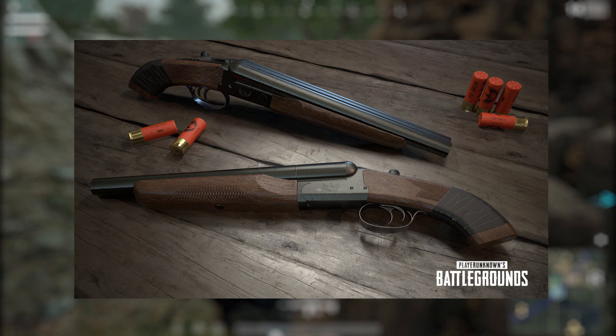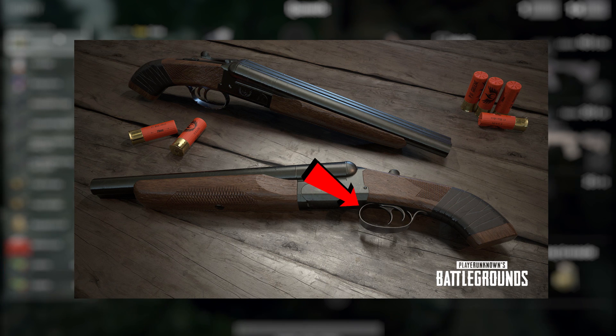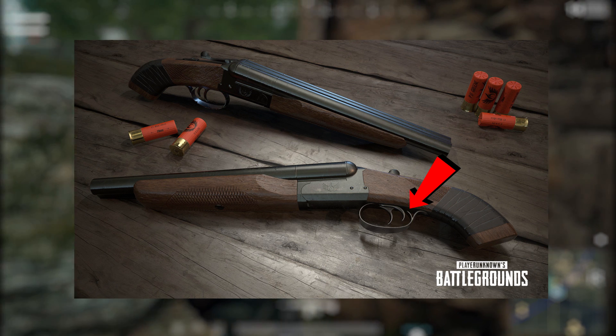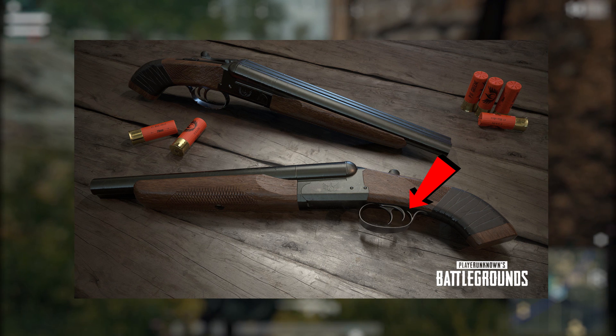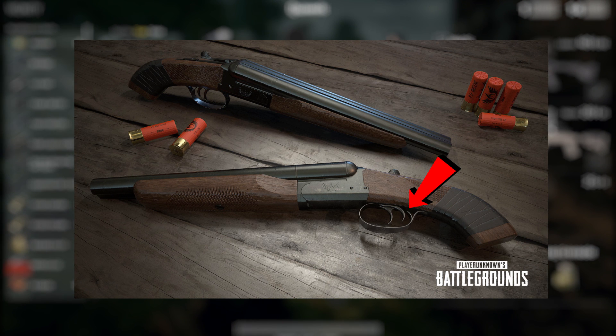The first thing I want to bring your attention to is that in the early double-barreled shotguns they usually had two triggers, one for each barrel, and as you can see here they've definitely implemented that. If you don't know what that means, it means that you could shoot off both barrels at once, and currently we only have one button for the trigger.